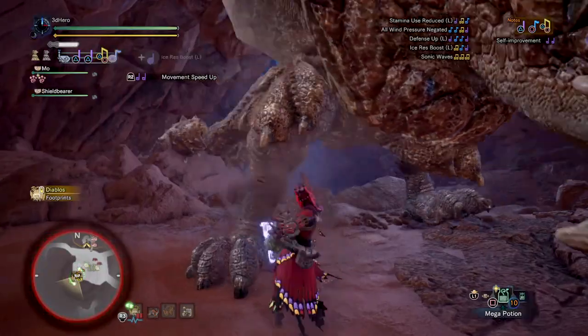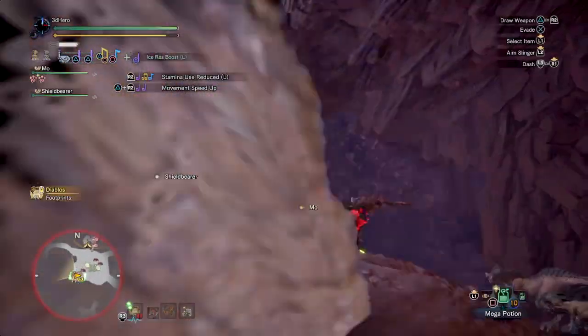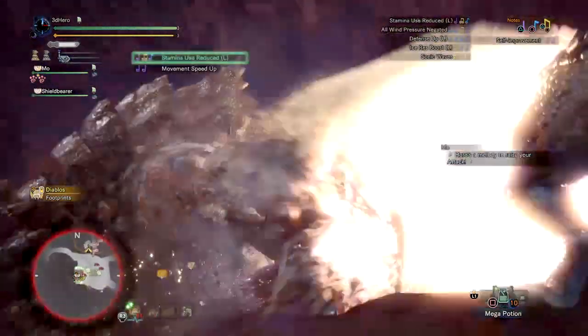Hi everyone and welcome to today's latest mix-up video from Once Upon a World. Today's set is going to be focused around the Queen's Vespa Hunting Horn, with the build in mind focused around improving its base attack and roar even more for a weapon that is severely underused.